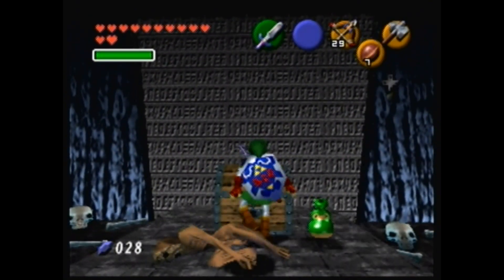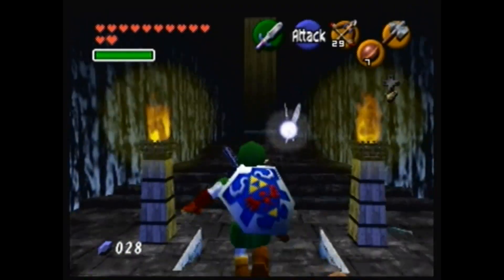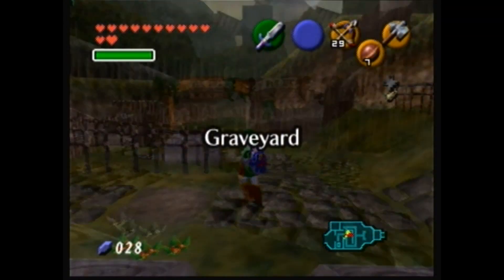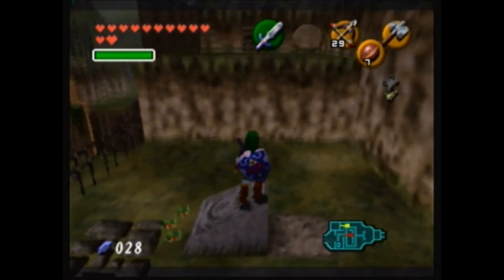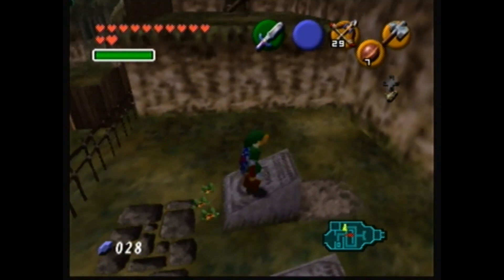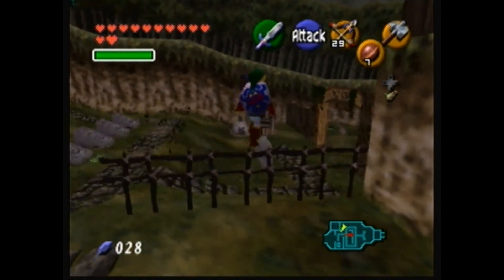What's inside? Is it good? It's a Skulltula token. Of course! That's about all I can do here for now. I don't think I can make this jump. If I had a hookshot, maybe I could cheese it, but it doesn't look like I'm making it there right now.